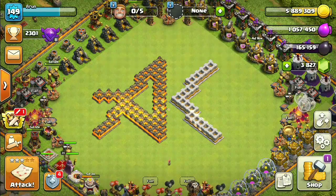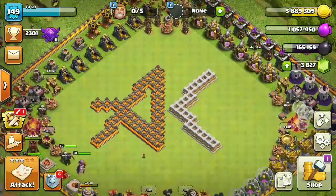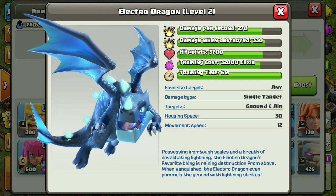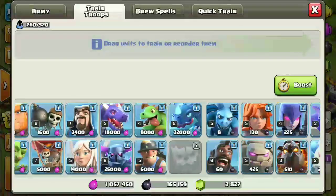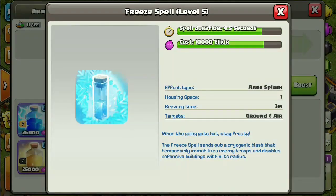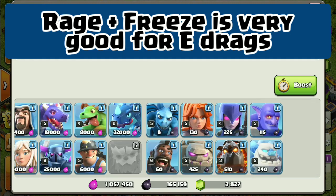That is how the Electro Dragon's mechanics really work. With these mechanics in mind, the best bases to use it on are very tightly packed bases, not open bases, so the chain can bounce effectively. The best spell to combine with Electro Dragons is the Rage spell, because the Electro Dragon only has a movement speed of 12. Rage speeds it up and boosts its damage so it can one-shot most buildings, even Air Defenses. The Freeze spell is also very good because single-targeting Inferno Towers can wreck your Electro Dragon — Freeze resets them and helps a lot.